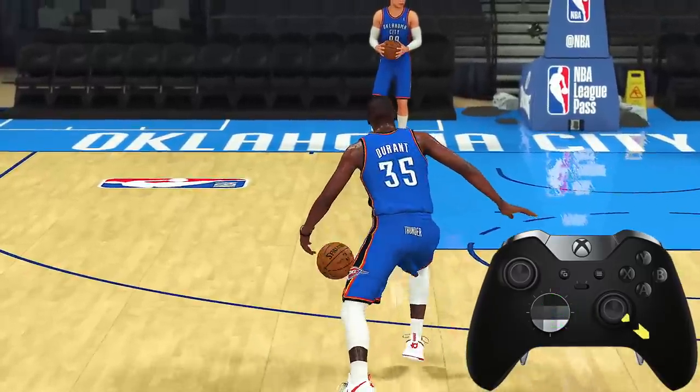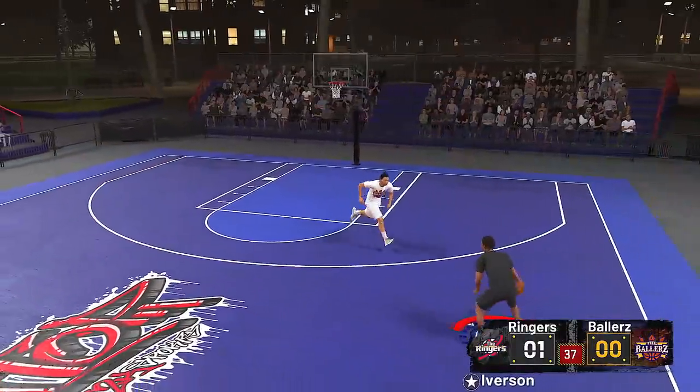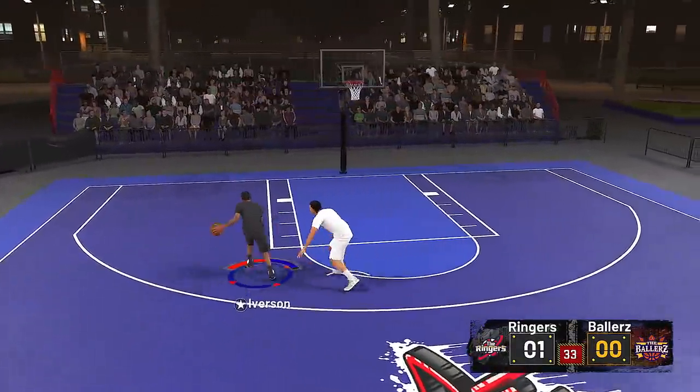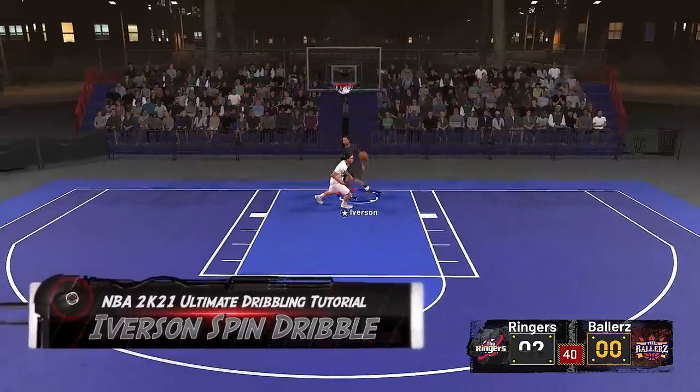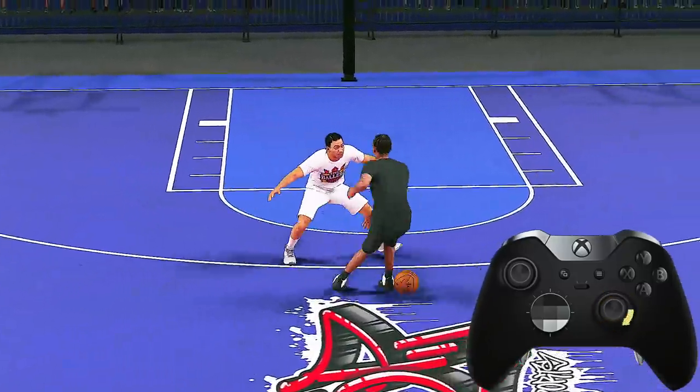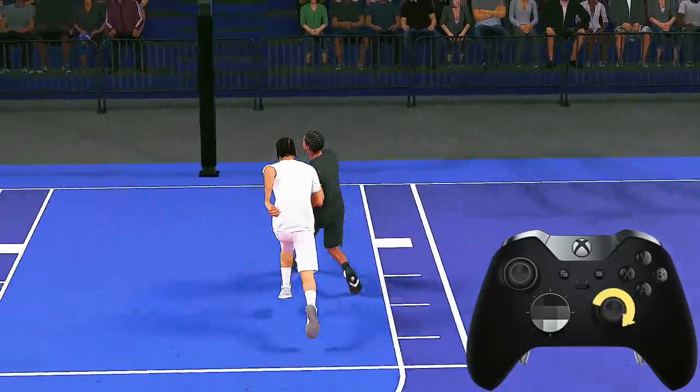The running split the defense dribble can even be chained into an ankle breaker animation. Now moving right out of the And1 mixtape era, and straight from an Allen Iverson shoe commercial — the running Iverson spin dribble. All you have to do is rotate the right stick in a full circle from the ball hand all the way back to the same ball hand.